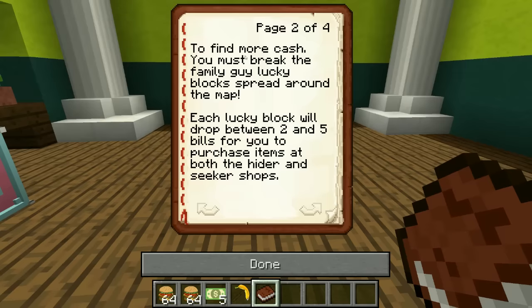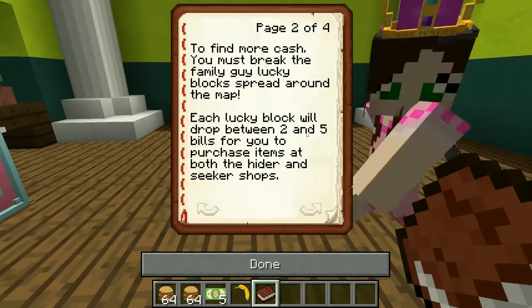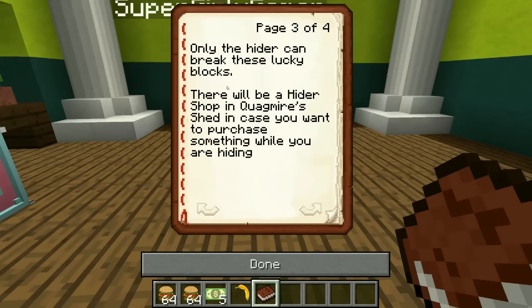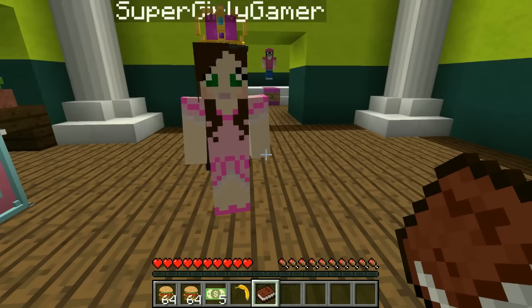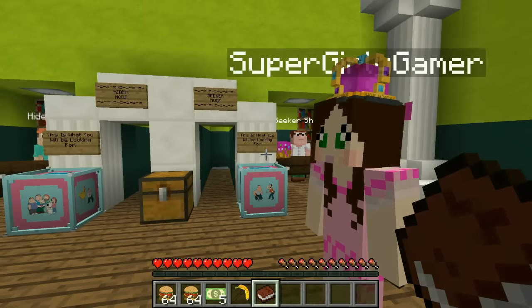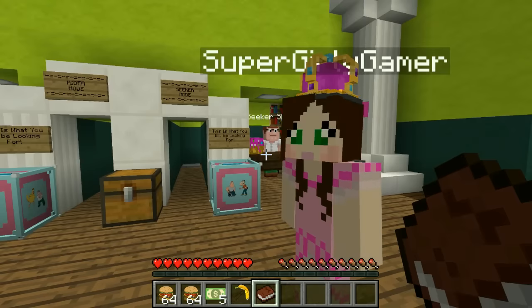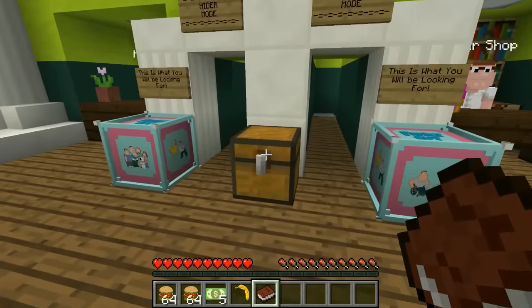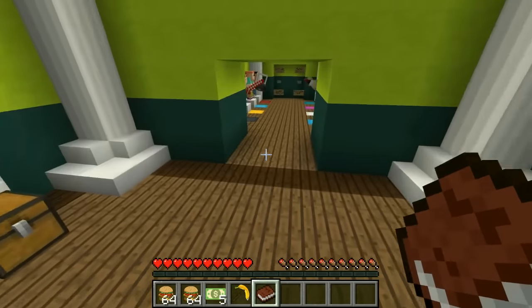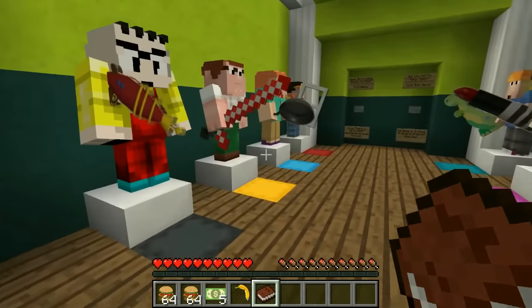To find more cash, you must break the Family Guy lucky blocks spread around the map. Each lucky block will drop between two and five bills for you to purchase items at both the hider and seeker shops. Only the hider can break these lucky blocks. There will be a hider shop in Quagmire's shed in case you want to purchase something while hiding. So the hider shop is in Quagmire's shed!